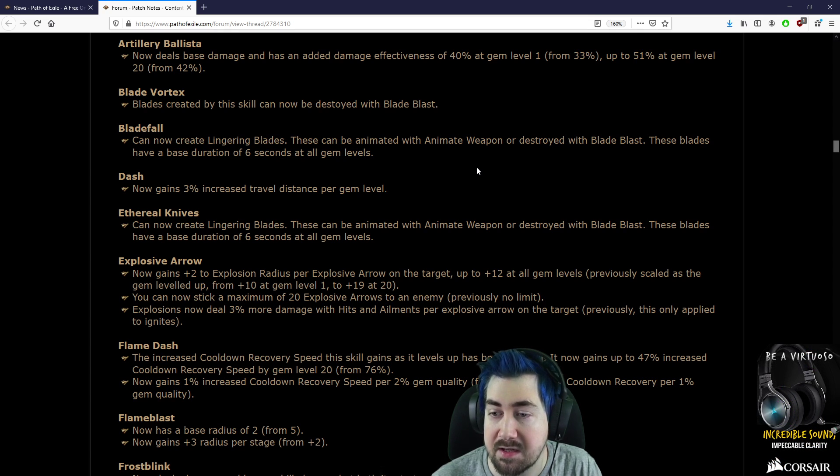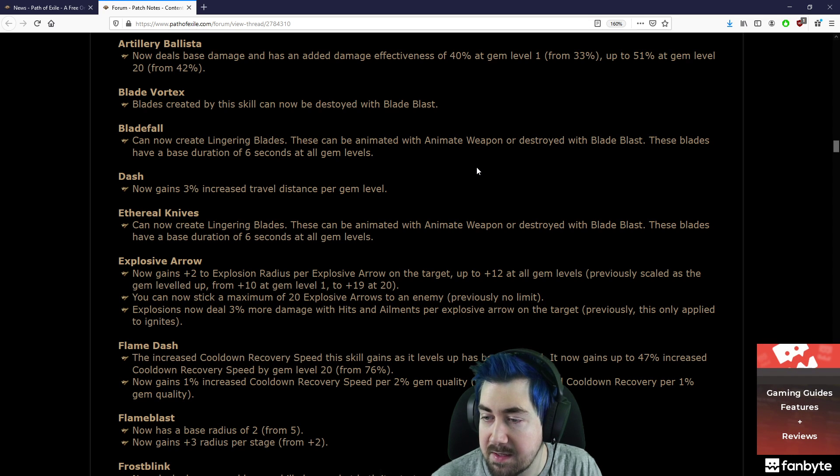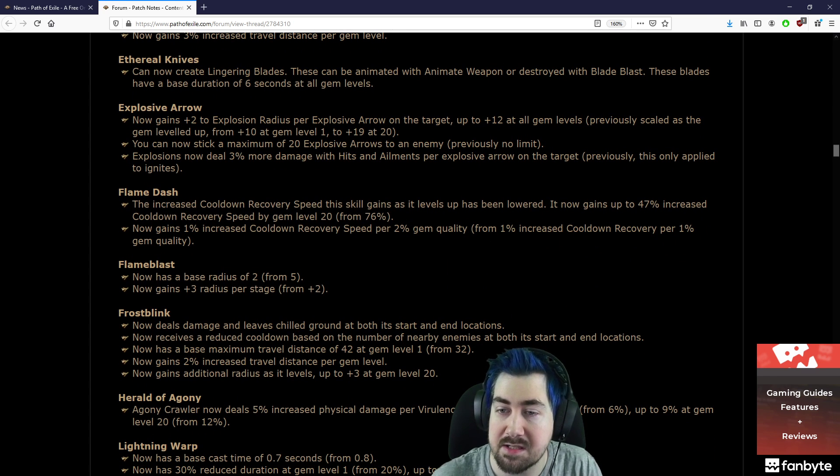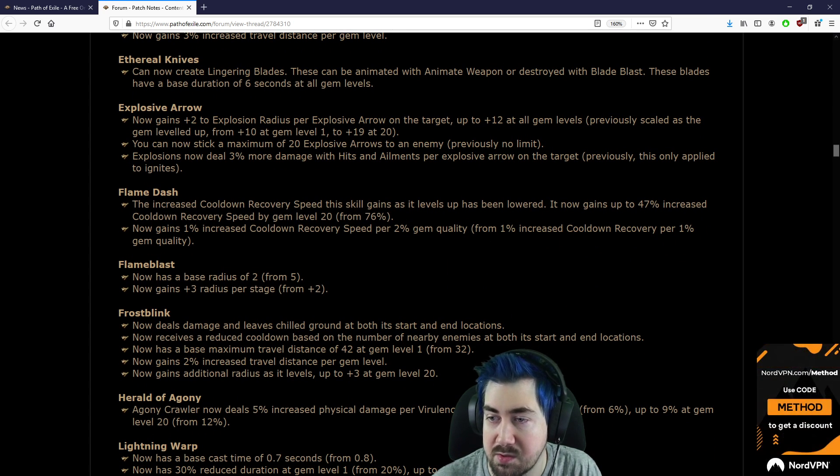Dash now gains 3% increased travel distance per gem level. EK can now create lingering blades — these can be animated with Animate Weapon or destroyed with Blade Blast. Explosive Arrow now gains plus 2 explosion radius per Explosive Arrow on the target, up to plus 12 at all gem levels.